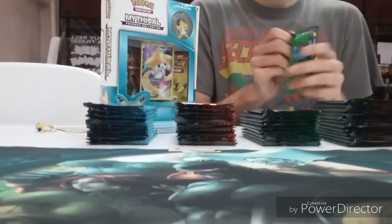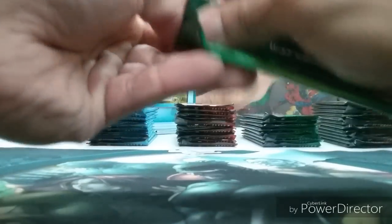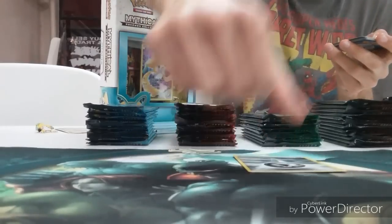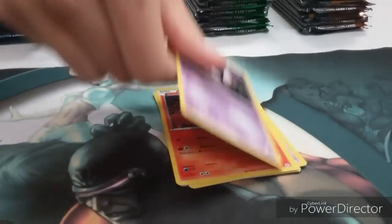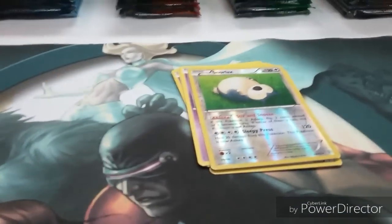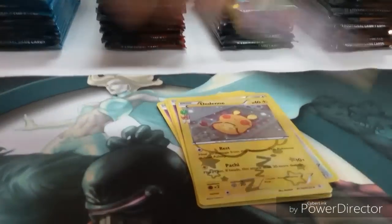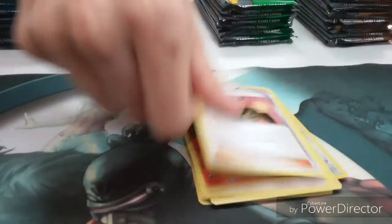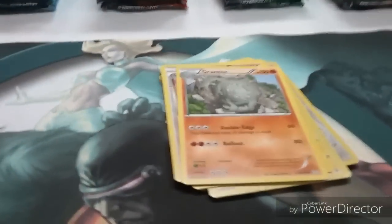Venusaur, and it's all Steel Energy there. Slowpoke, Magmar, Gastly. Reverse rare Snorlax. Radiant Collection, Jynx is the rare. Charmander, Radiant Collection, Granbull.